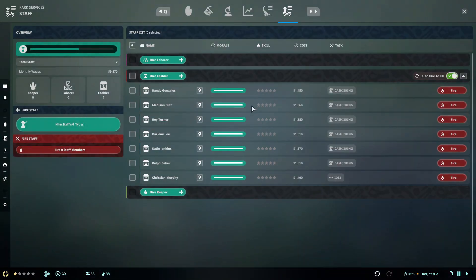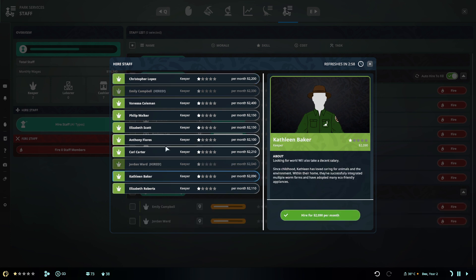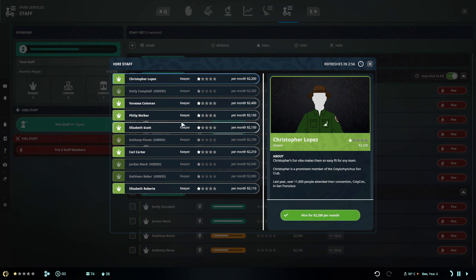Open staff center. Okay, we do have staff people I think. Wait, can I get a hiring option? Higher keepers - how many? Sure, I'll just get a bunch of them.